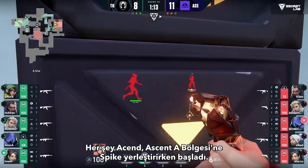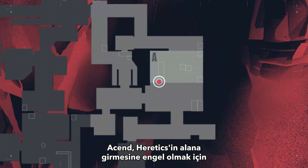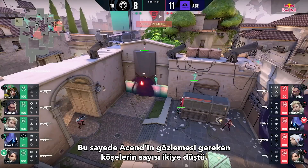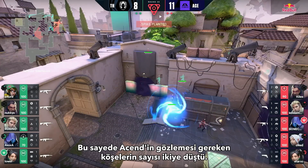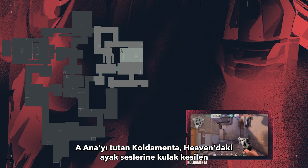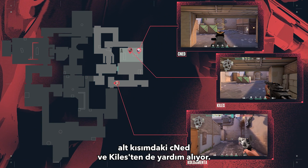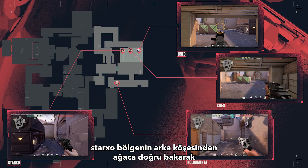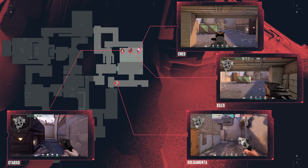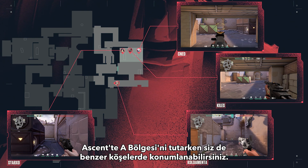The play begins when Ascend gets the spike planted on Ascent A site. Ascend start their hold by dumping utility onto the door between A site and tree in an attempt to lock Heretics out from entering the site. This limits the angles Ascend needs to watch down to just two: A main and A heaven. A main is covered by Dementor with assistance from CNED and Killers, who are also listening out for footsteps on heaven. Starxo holds from the back corner of the site to cover tree in case Heretics decides to push through the utility. Make note of their positions here — you may want to try holding these similar angles yourself when defending Ascend A site.